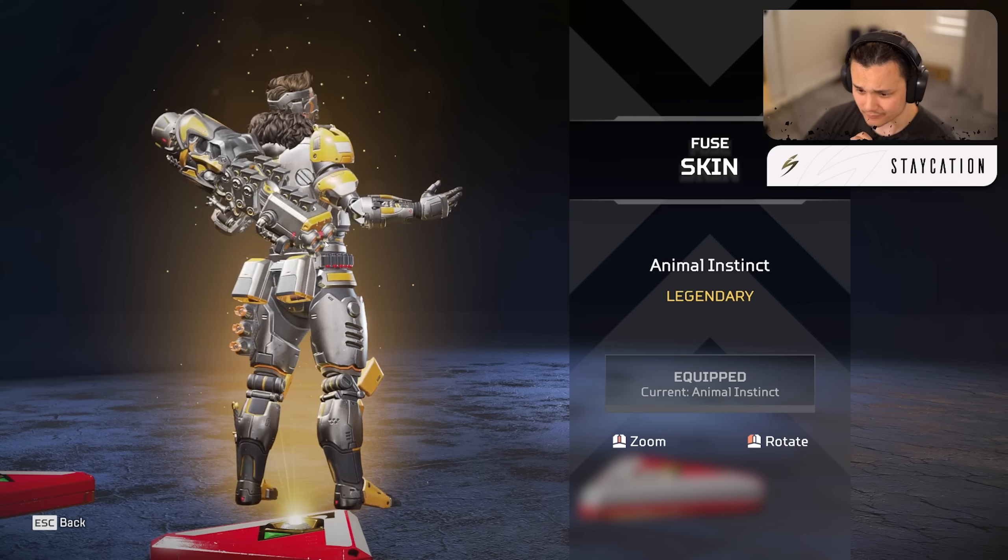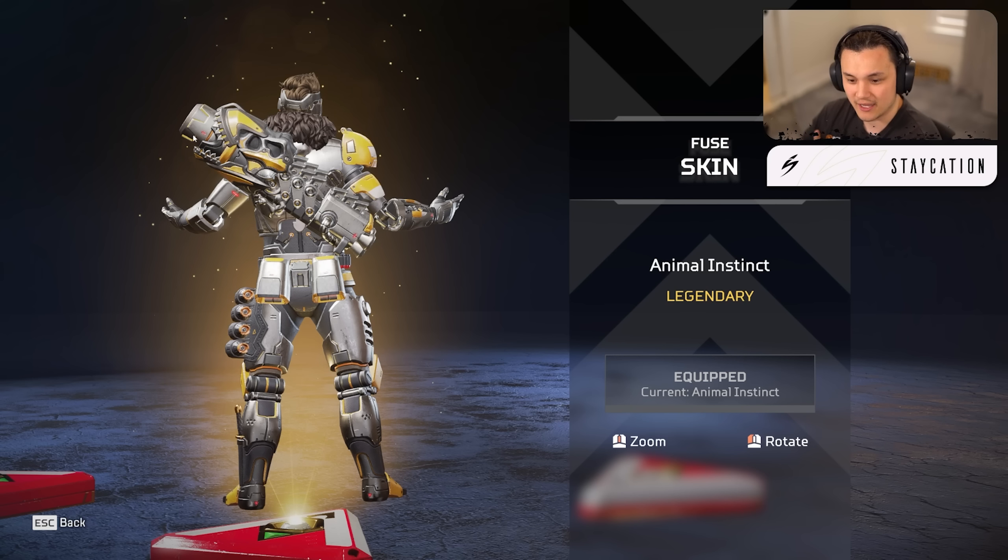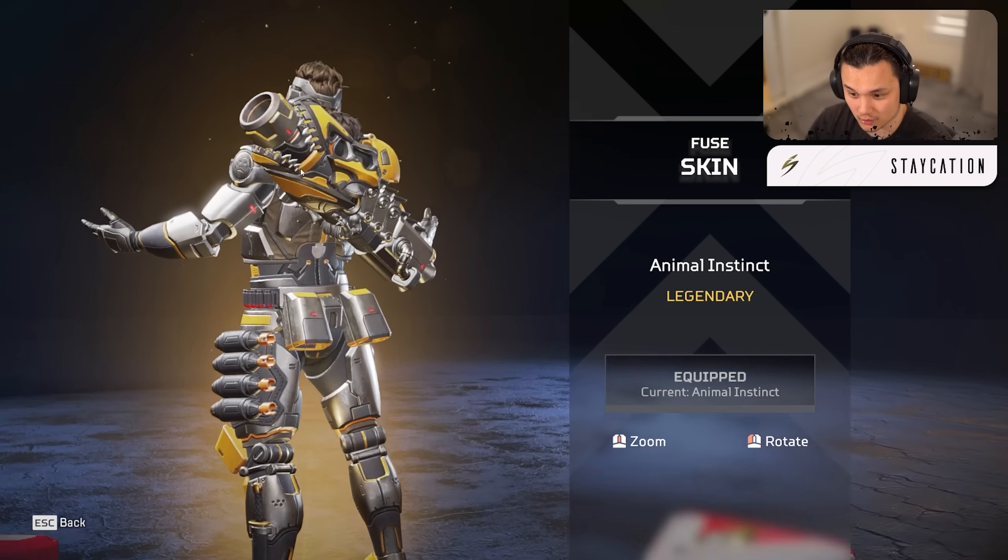That looks really nice, I like the yellow and black look. One concern I have: with the Poseidon Fuse skin, the launcher would look like a shark and this one also looks different. I wonder if they're going to change it in game because there was a lot of negative feedback from the last one where they didn't change the skin in game. Hopefully it looks different — we'll find out.